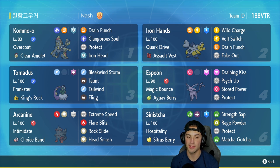In our third slot we have Prankster Tornadus with King's Rock as its item. King's Rock is a pretty cool item — you can actually Fling it at an opponent, and it raises the chances of flinches, which could come in clutch. It's got Bleakwind Storm, Taunt, Tailwind, and Espeon in our fourth slot.